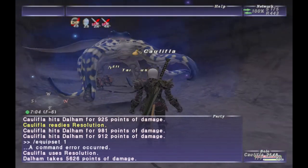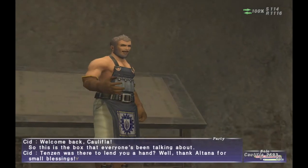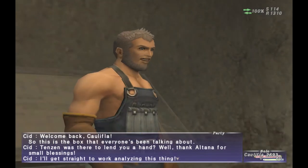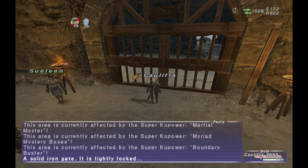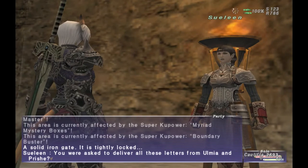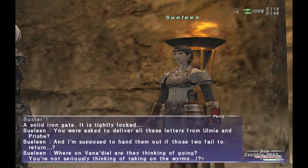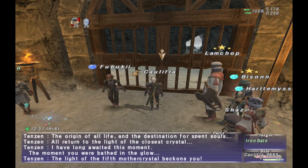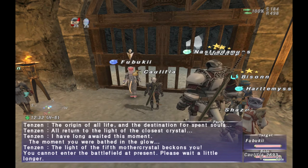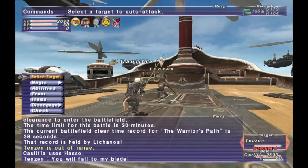Once you have defeated all three of these NMs, go ahead and make your way back to Cid, and he will give you a key item. Once you are done with that, make your way back to Sea Lion's Den, and go ahead and talk to Selene again. When you're ready to do the Tenzin fight on Warrior's Path, make your way out to Sea Lion's Den. If you didn't already talk to Selene, make sure you talk to her. Then click on the Iron Gate, select Warrior's Path, and it will start the BCNM with Tenzin.